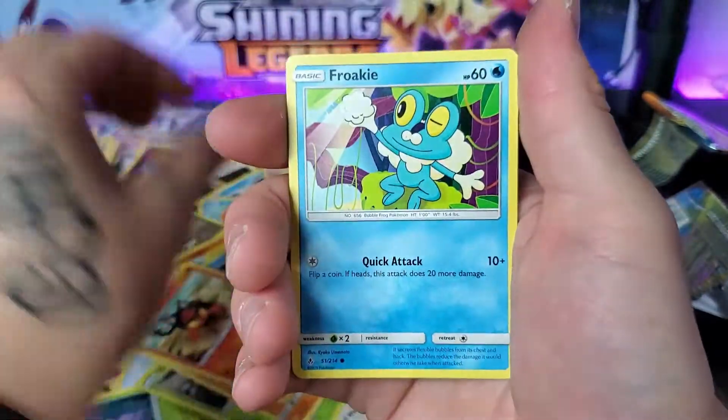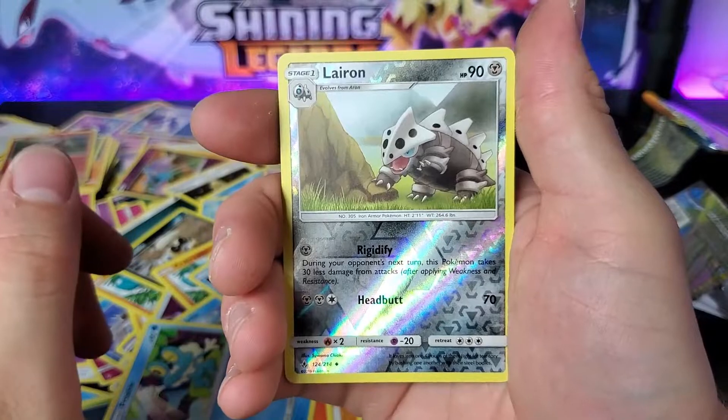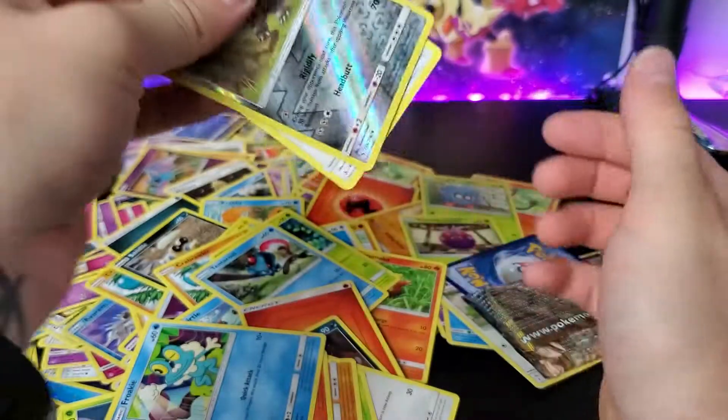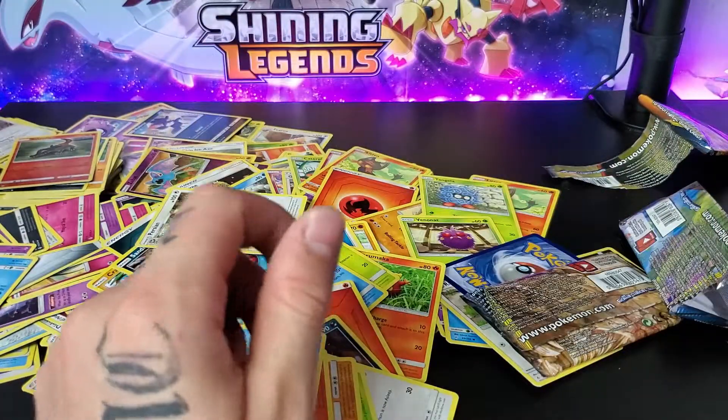Geodude. Litton. Froakie. Reverse Laron. And for the Ender, my dudes — Persian. I bet that wasn't a Holo Persian. I would actually really appreciate that.